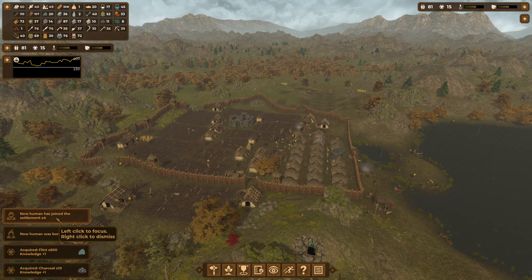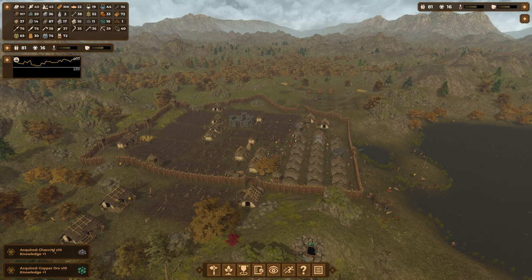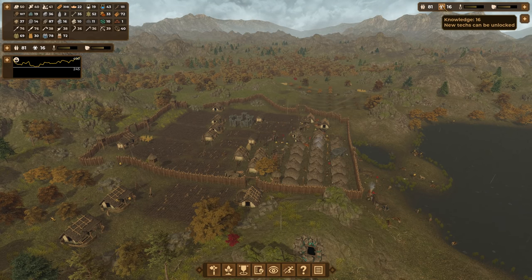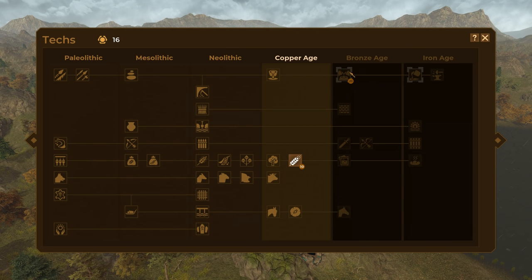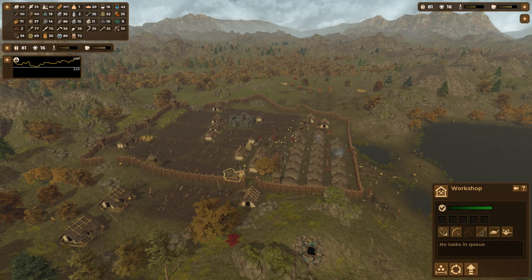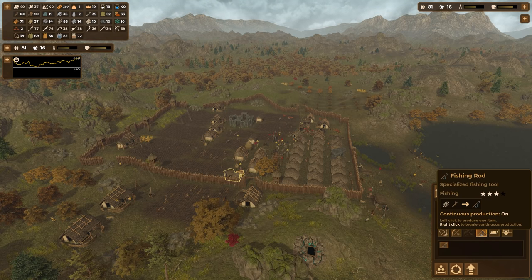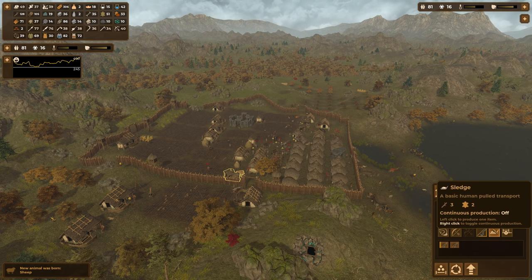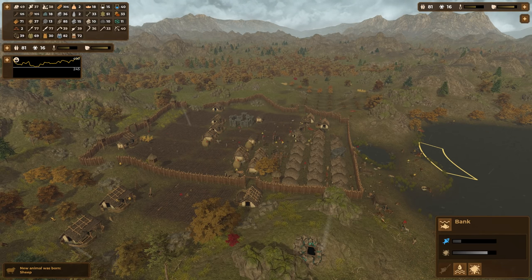Four more new settlers joined! We're at 84 capacity — we're going to need to build some more houses. New human born. Four new joined — 500 flint plus knowledge, 10 charcoal plus knowledge, copper ore plus knowledge. I want to continue into the bronze age. I don't know about brewing rye yet. Let's make some fishing rods continuously — we have 86 linens and 129 sticks, that's all we need. Carts — we'll keep building those continuously so everybody gets a cart.